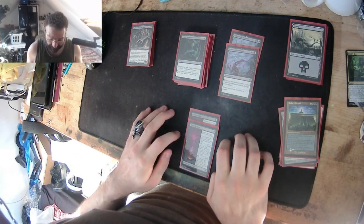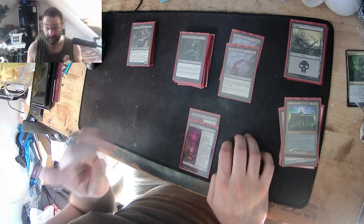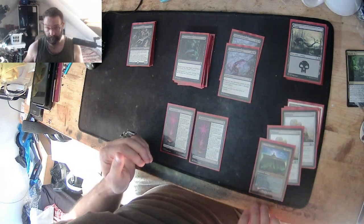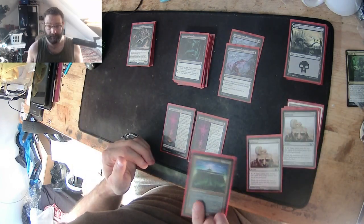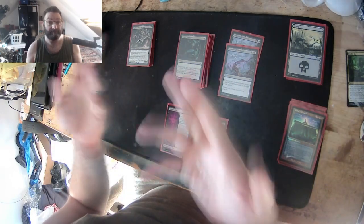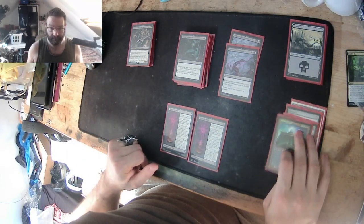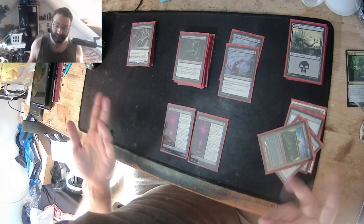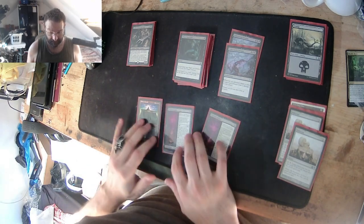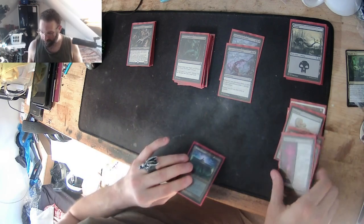Level one: at the beginning of your end step, if a creature died this turn, each opponent loses one life. So if I've got a way of summoning a ton of minions and I sacrifice them, they take one point of damage per creature sacrificed. Are you starting to see the win condition right there? That's a win condition right there.